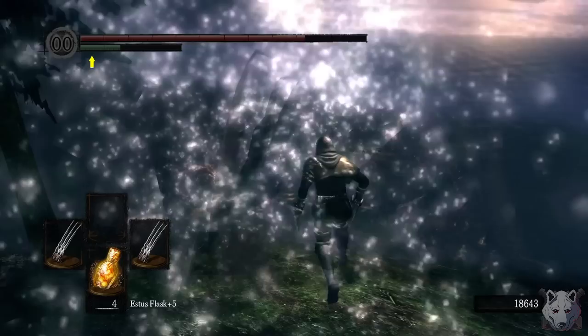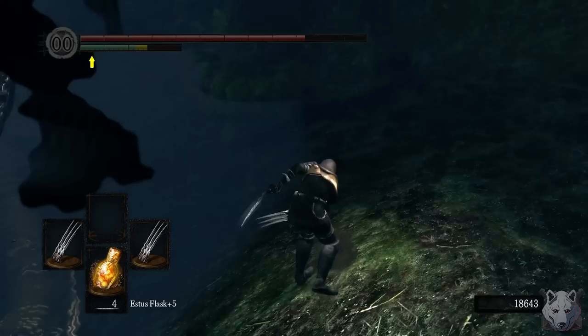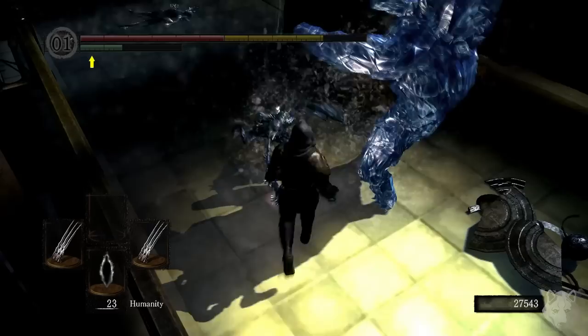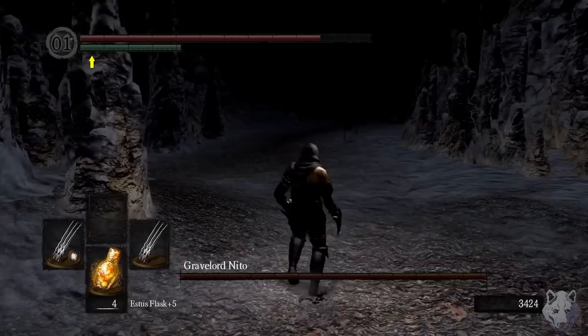We head over to Darkroot Basin where we take on the Hydra. Guess he wasn't very headstrong. He didn't have a very good head on his shoulders. Not a good time to lose one's head. Hey wait, this isn't an Austin Powers run, it's a Wolverine run. We chop up this gold member golem and can finally go back and get the Broken Pendant.